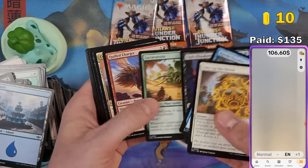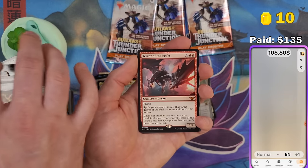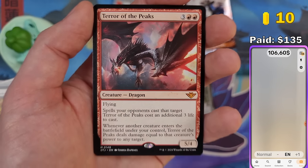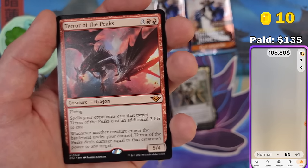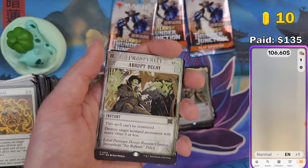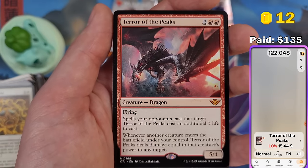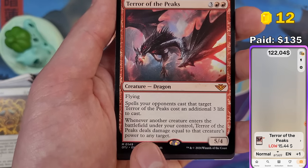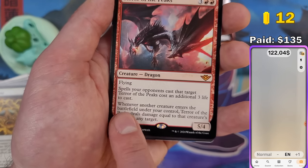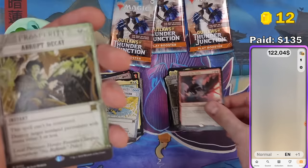A nice card there — Gun Torrentola. Oh! Terror of the Peaks — there we go! This card was my nightmare — it annihilated me in the pre-release event. It's absolutely insane: whenever another creature enters the battlefield under your control, Terror of the Peaks deals damage equal to that creature's power to any target. This mechanic killed all my creatures without them even attacking. 15 bucks for Terror of the Peaks.